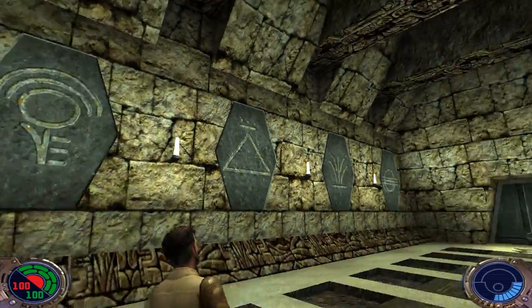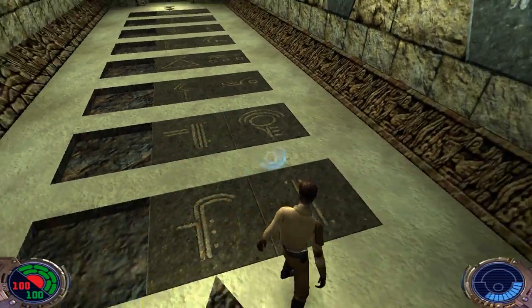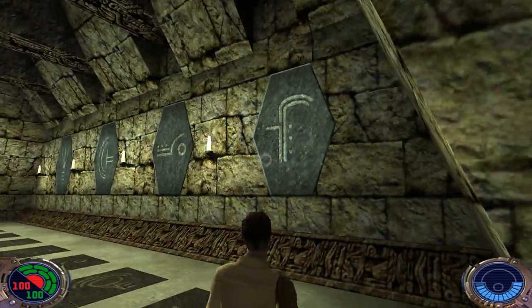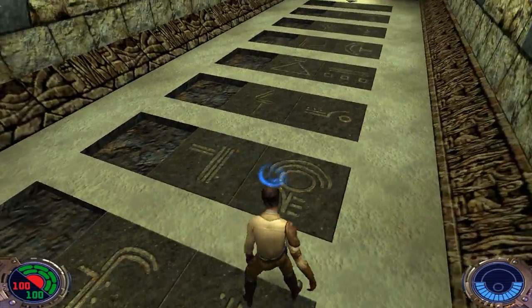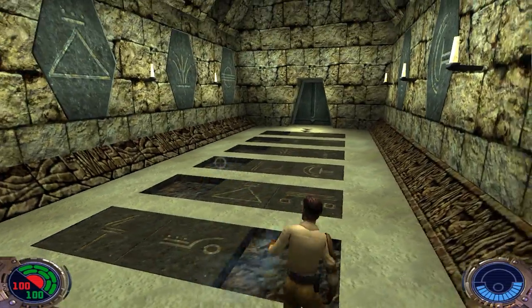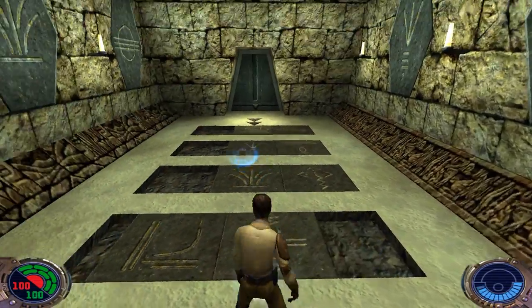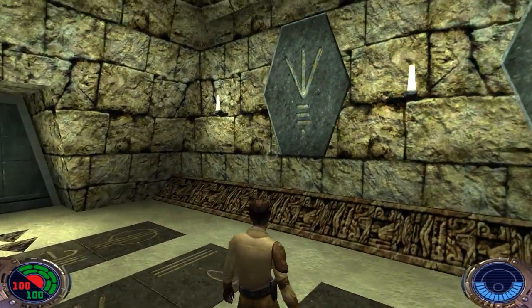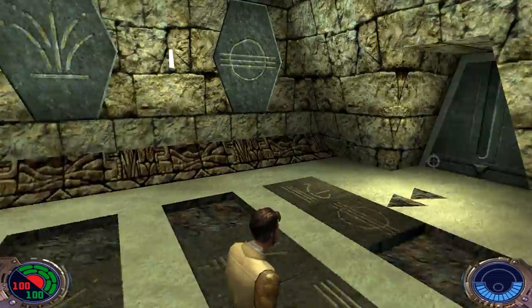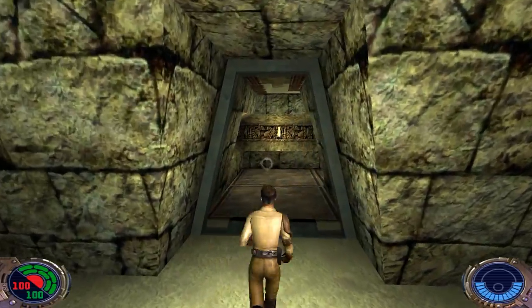The panels show us a bunch of symbols, and what we need to do is match up the symbols on the wall to the ones on the floor using the arrows. Push this one here — that one's matched, that one's matched. And that part of the music you just heard is probably my favorite part of this level's soundtrack.